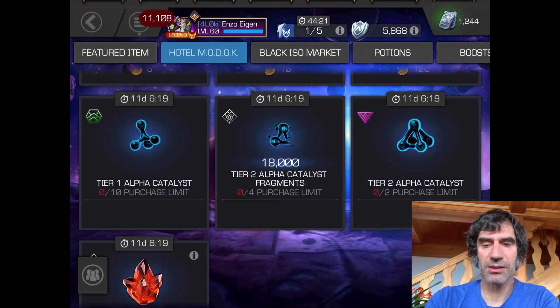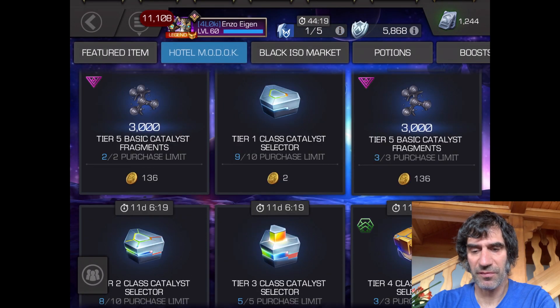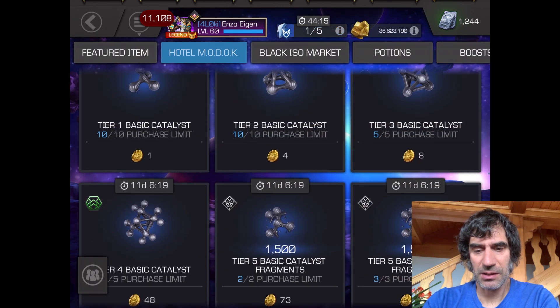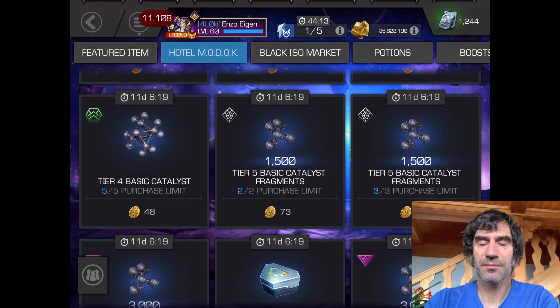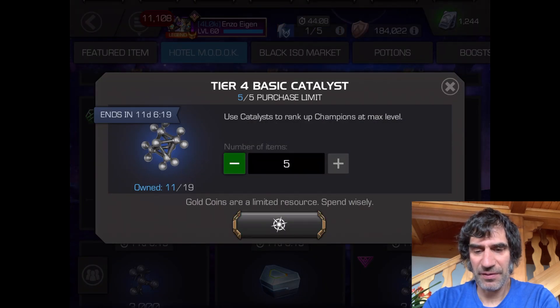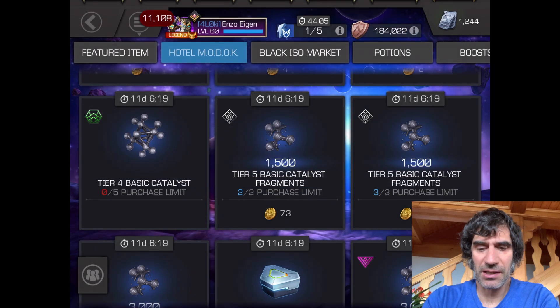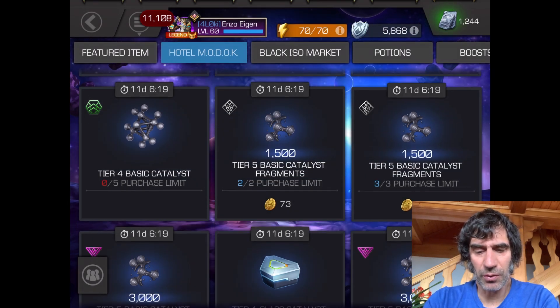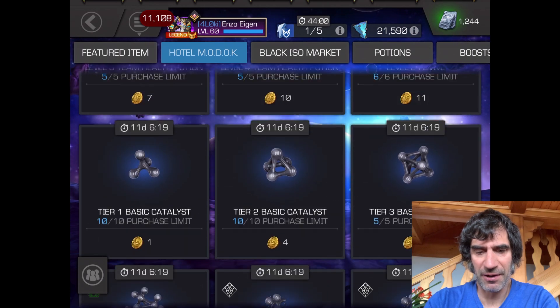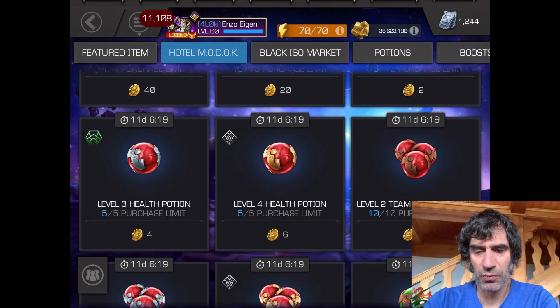I want lots of rank-up resources for the 4th of July. Let's go ahead and buy all five of these — never can have enough tier 4 basic, and they're pretty affordable. I'm going to hold off on the tier 5 basic; that's sort of the last thing I'll buy if I have enough gold coins left.